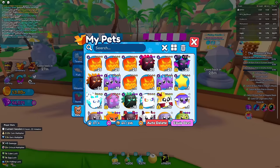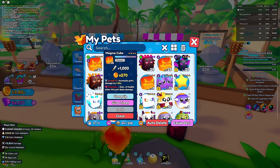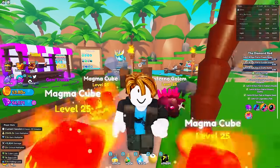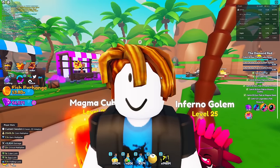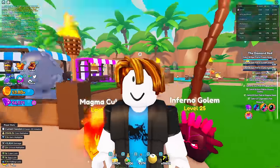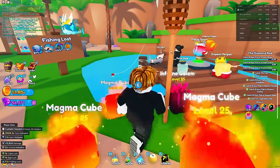My team has also been slightly upgraded. We still have the same magma cubes, but they're fully leveled up now and have all these good enchantments. I also have a specific team just for fishing. This video is going to be a lot about fishing. The goal for today is to get my very first secret pet and actually a prismatic egg, which has a 5% chance of giving me a secret as well - so we could get maybe two secrets, maybe a really rare one.